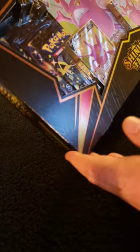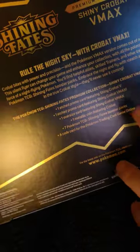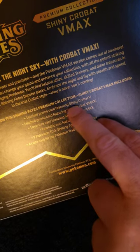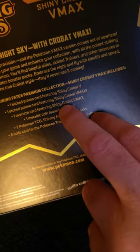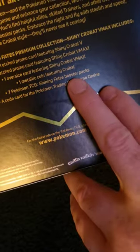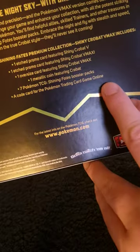Hey guys, right on to the last but not least — Shining Fates Crobat Premium Collection, and in this the seven blisters. Here we go. One etched promo card featuring Shiny Crobat V, one etched promo card featuring Shiny Crobat V Max, one oversized card — Shiny Crobat V Max, one metallic coin featuring Crobat, seven Pokémon TCG Shining Fates booster packs, and a code card for the Pokémon Trading Card Online game.